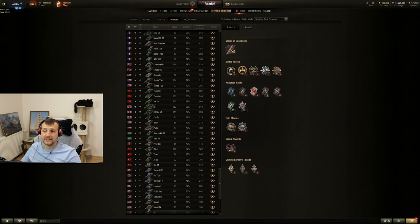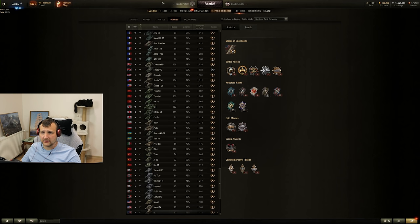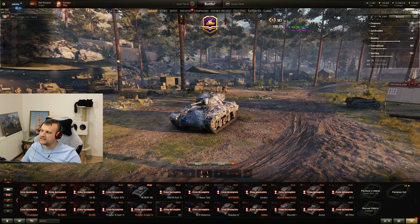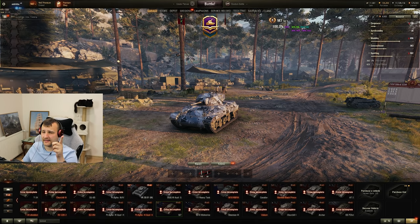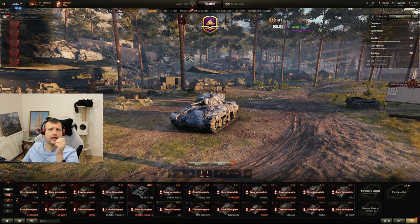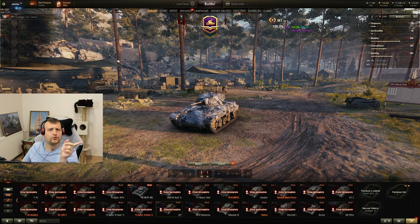We finished with a 68% win ratio, which is very good. We had 1,200 average damage, which is amazing, and 850 assisting damage. Up to 100% we needed 1,500 combined. The first two games are going to be massive in damage - considering it's 75 alpha per shot, 10 shots is 750 damage, 20 shots is 1,500, and believe me we did way more than that.